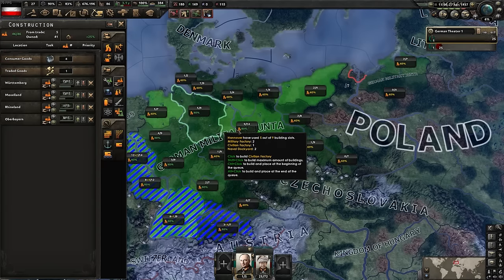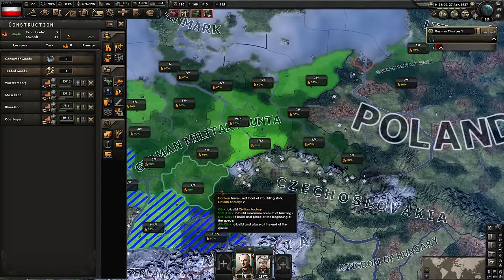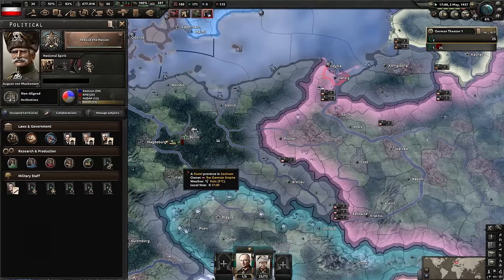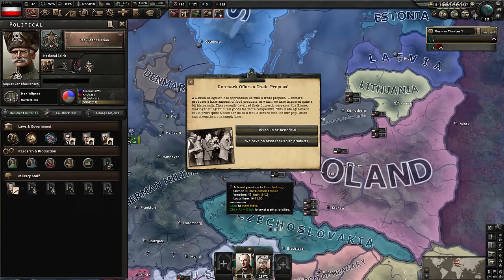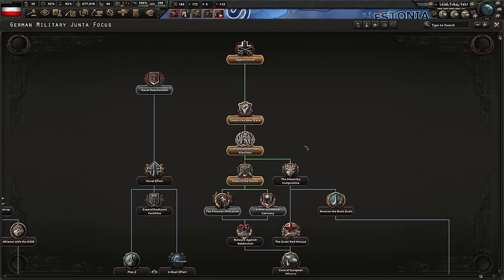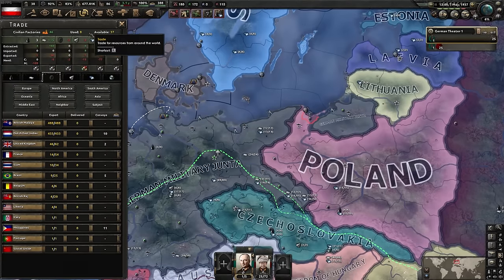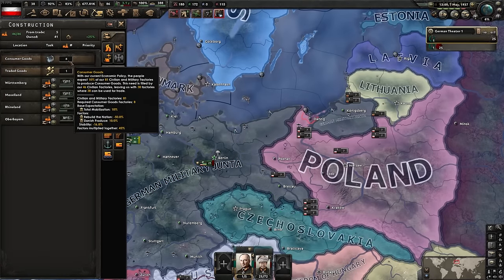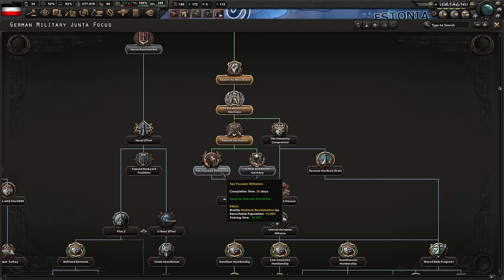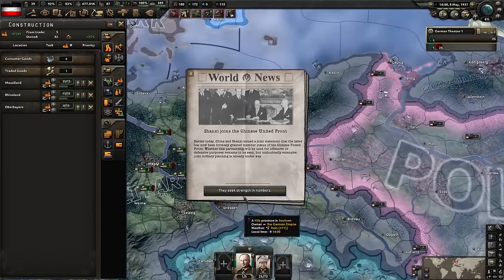I'm queuing more civilian factories but avoiding the autobahn regions - those will get built up to 100% construction bonus later, so there's no point building there now when they're not at maximum efficiency. Denmark offers a trade deal: it eats into consumer goods but gives more supply efficiency and supply range, which is a net win. With the economy rebuilt, consumer goods are nearly zero - the new diminishing returns mechanic makes it really hard to reach near-zero consumer goods.